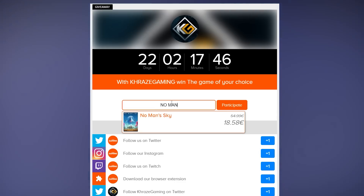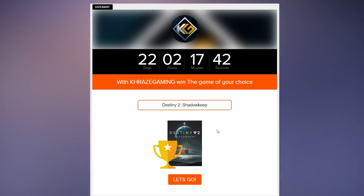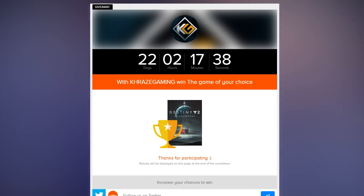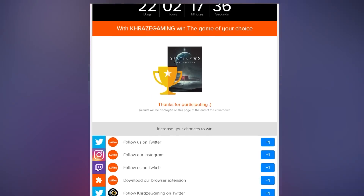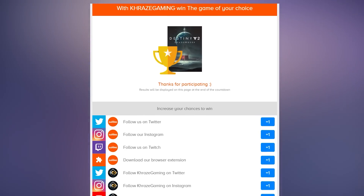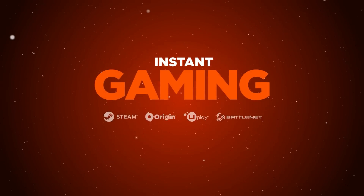We also have the March giveaway up and running. If you didn't get a chance to check it out yet, you can win the game of your choice by just following the links in the description down below. Once you get there, sign up on the website and pick the game you want from the list. At the end of the giveaway I'll announce the winner here on YouTube as well as via email. A huge thank you to Instant Gaming for helping with these giveaways.